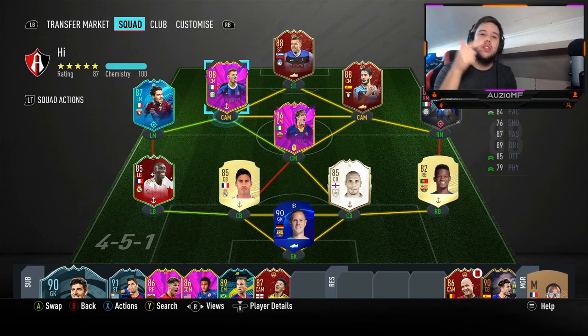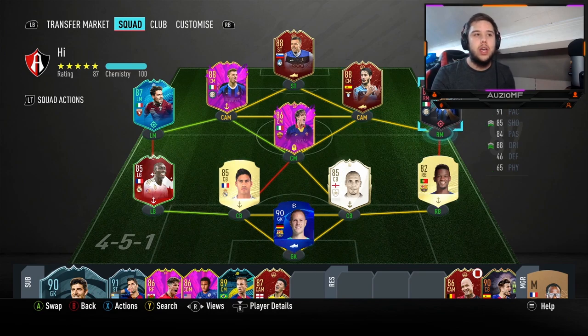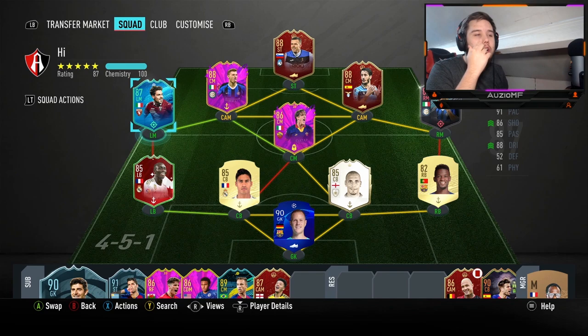I've linked him up today with Barella — I also have a player review out on him, link in the description. I've also got Luis Alberto and Politano in the team. I will be using Verdi in a 4-4-2, playing him up front because his shooting stats are insane, but I'll try him in a 4-2-3-1 at left attacking mid as well. Let's get straight into the games.